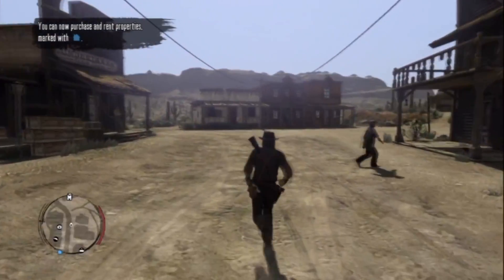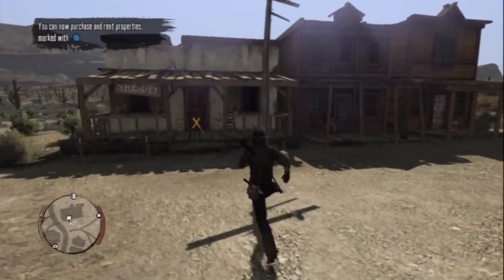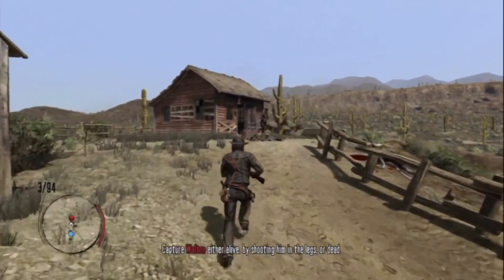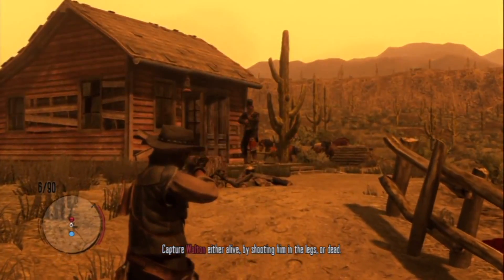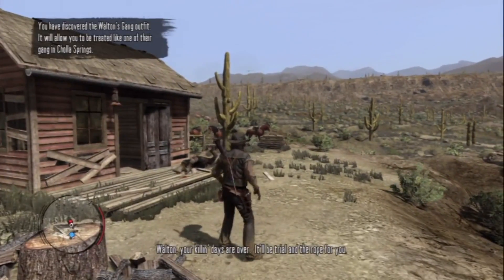Next thing you have to do is to claim a Walton's gang bounty alive. A very easy way to do this is when you're doing the mission for the marshal called Political Realities in Armadillo. At the part where you have to shoot Mr. Walton, you have to shoot him in the leg, and that will count as claiming a bounty alive.